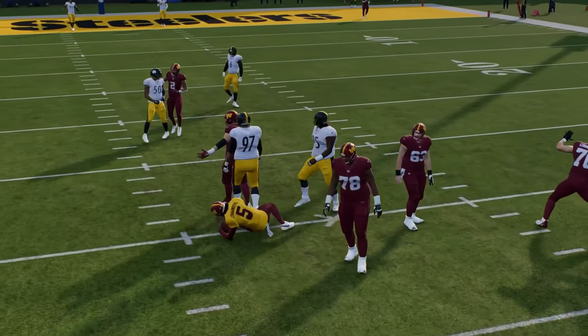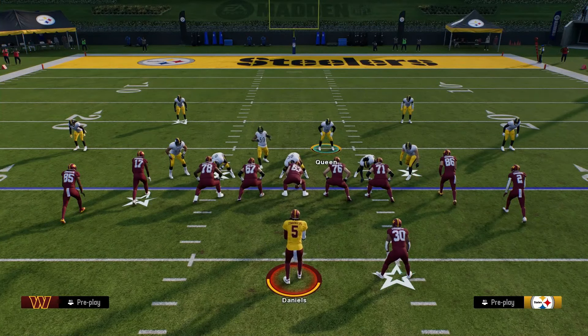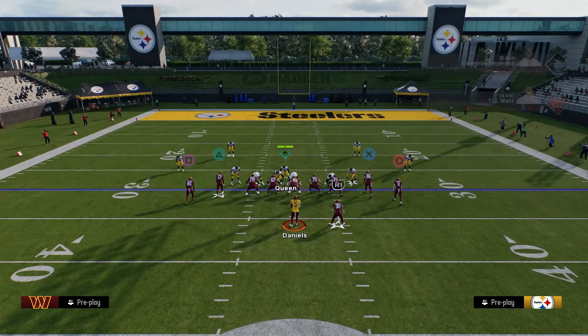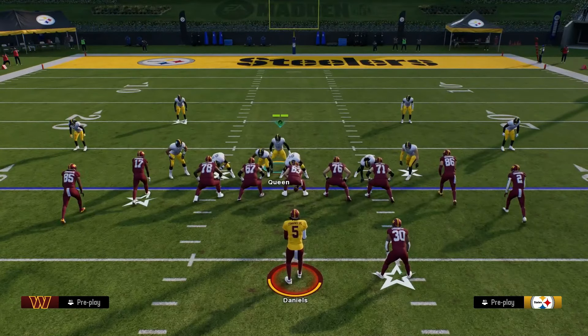He still thinks a blitz is coming but in reality we're only sending three people now. Going from sending six people to sending three people is a surefire way to force your opponent into a horrible mistake. It looks exactly the same, everything is clamped up, and we end up getting a coverage sack. Disguising your coverage is something you guys really need to learn — it will just help you play a little bit better.